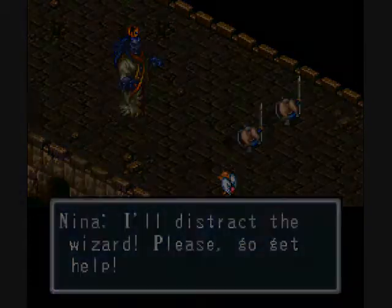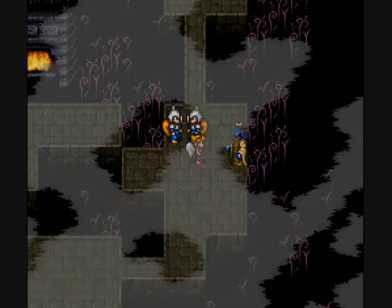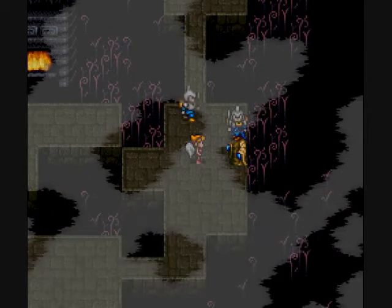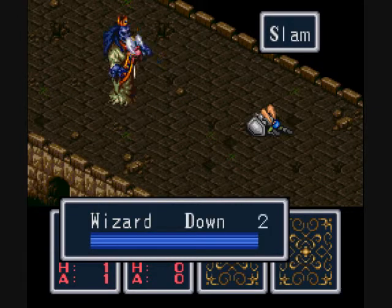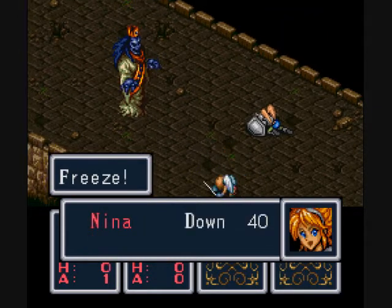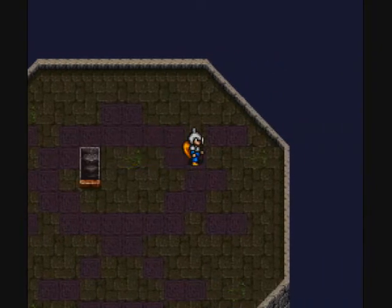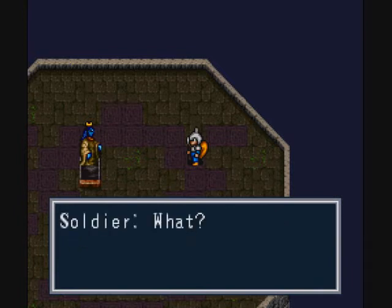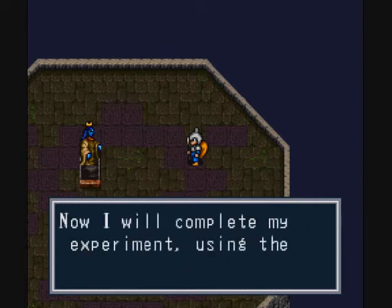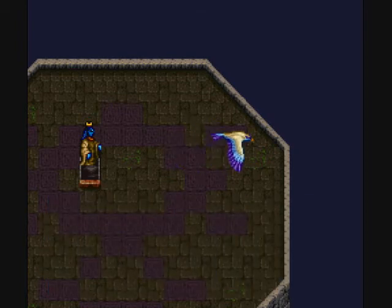I'll distract the wizard — please, go get help. Of interesting note, there's actually a manga of this. I know I'm doing the long pause thing a lot — once again, just auto-battle. You can't hurt him, can't kill him, and he'll just knock you unconscious and then get away. The manga changes a lot of the story around — I mean, it's a similar story, but a lot of the details are different. You fiend! You're gonna use the princess as a test subject. And of course he turns into a great bird and flies away.